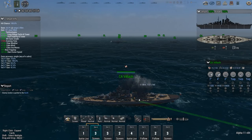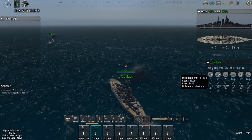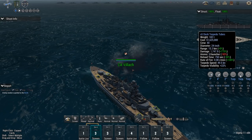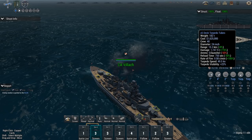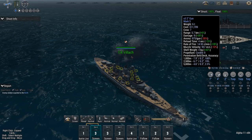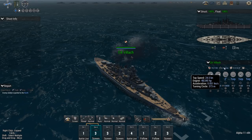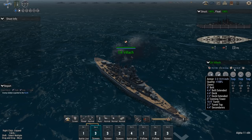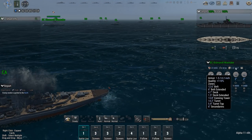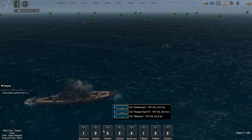Heavy cruiser report: maximum bulkheads — excellent. Seven-inch guns — meh. Torpedo launchers with 24-inch torps — ooh, promising. Torpedo visibility plus 23% — meh. Could be good as brawlers. The problem is they cannot get into range to brawl because they only do 24 knots. Armor — 8-inch for a heavy cruiser is really good.